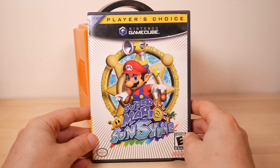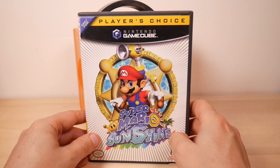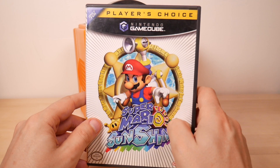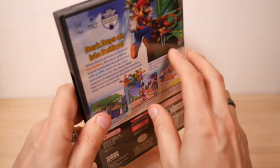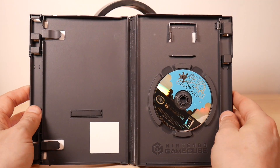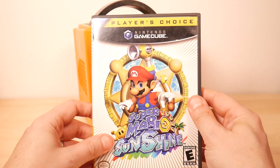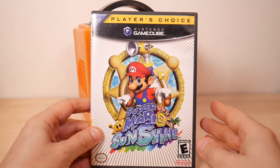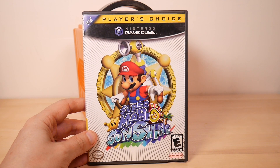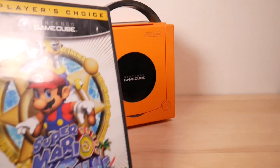Another recent pickup: Super Mario Sunshine. This one has a story — a guy was trying to sell it at MGC and the person at the stand didn't want it because it didn't have its manual. I can always find a manual, and at 20 bucks I said sure. I didn't really like it the first time I played it, but my tastes have changed, so I'm hoping I'll enjoy it more now.